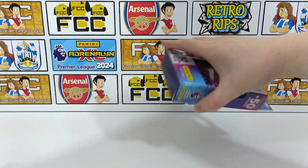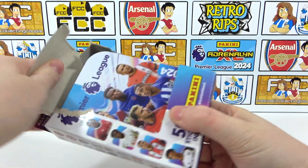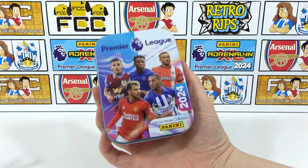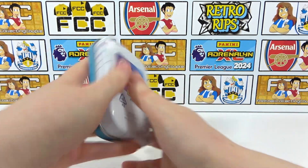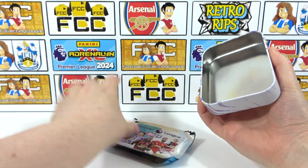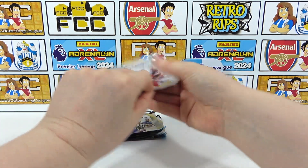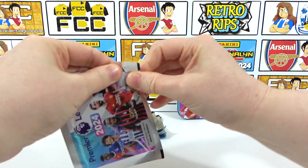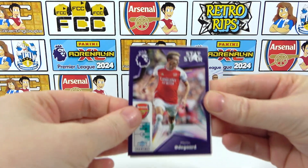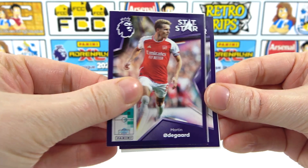Let's get this off then. Let's see what the tin's got - hopefully at least one shiny. It's quite a nice tin this season to be fair. We have opened the tin previously and it wasn't the best. Hopefully this one will be better. Here we go. We have an Odegaard - I don't know if that's just stars but it's an Odegaard, we'll take that. Cheeky Odegaard, we'll take that any day.